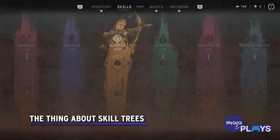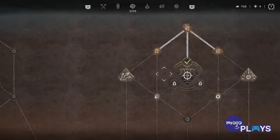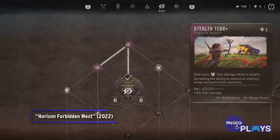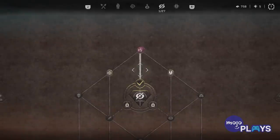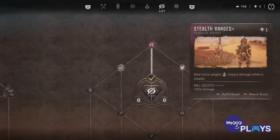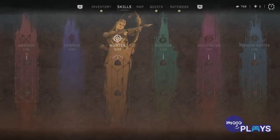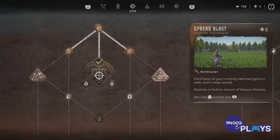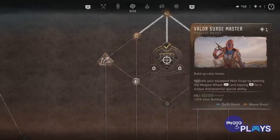The thing about skill trees: Horizon Forbidden West comes with a selection of skill trees, as most open world games and action RPGs tend to include. It is crucial that you examine these skill trees before spending your first few skill points, as it might shape how you approach encounters. One tree increases your melee damage, but how often are you going to take enemies head-on? Another will increase your health, but are you good at dodging? Personally, investing in the infiltration tree can make enemy encounters easier. Once you choose a skill tree to focus on, worry about unlocking the first Valor Surge ability before investing in a second tree.